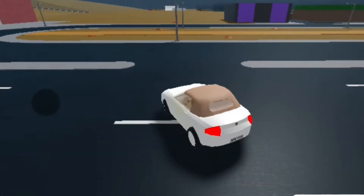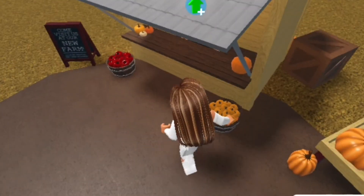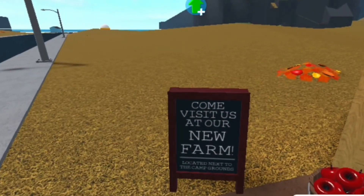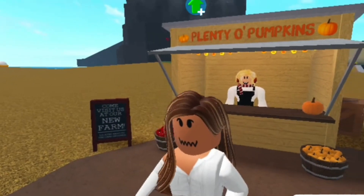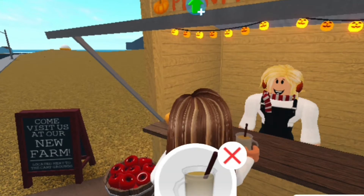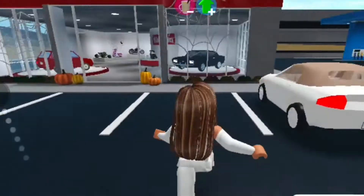Our next stop is the Plenty O Pumpkins stand. Over here they also sell pumpkins — some mini ones as well. It says 'come visit us at our new farm located next to the campgrounds.' You can buy a caramel apple, an apple cider, and a pumpkin spice latte. Let's get the apple cider — who cares, you can't actually taste it. Let's go to their new farm because that wasn't here last year.